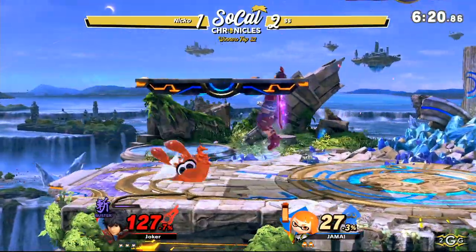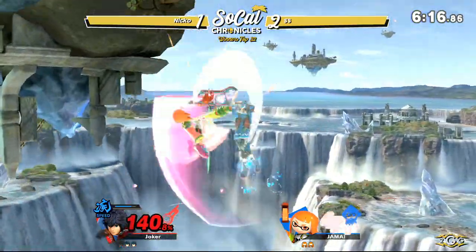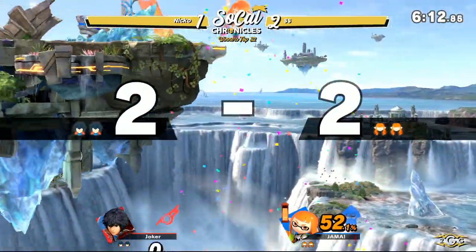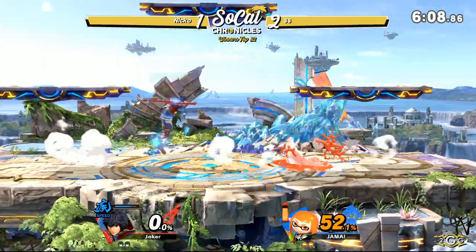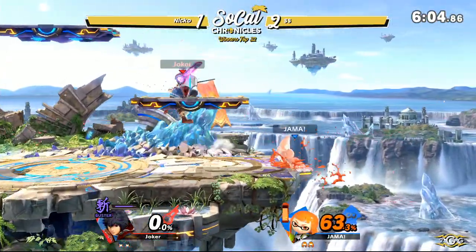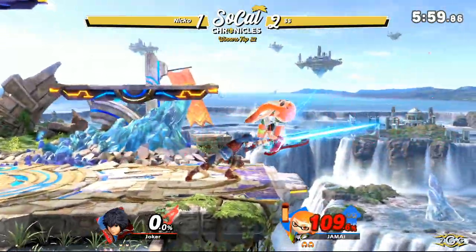Buster Mode activated. SS went really deep for that, trying to get the back air too, and just going to get that no-tech on there. What an easy way to know if it was un-techable — you have to be at a pretty high percent for that to happen, but if there's a red ring around your opponent as a tech opportunity, then it's un-techable.